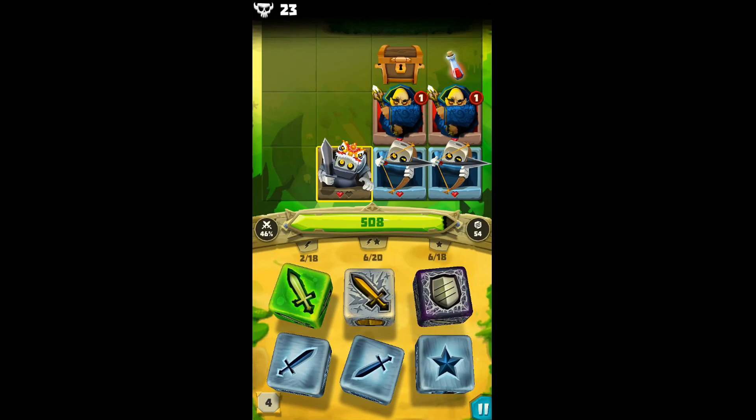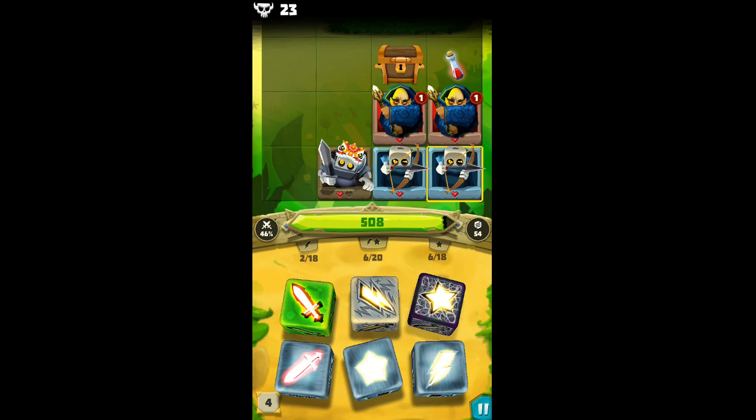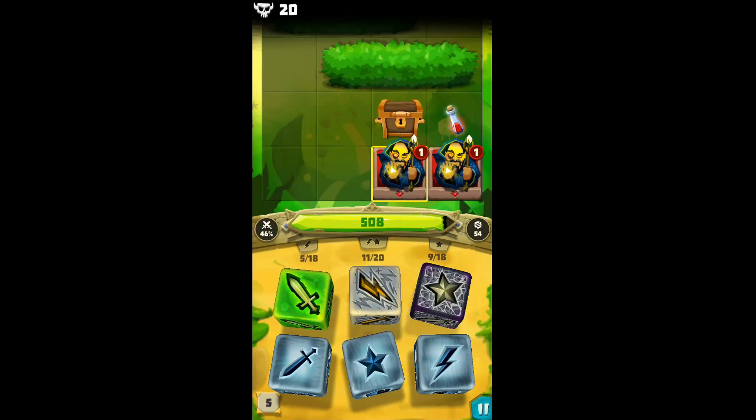Whenever enemies drop down a level, they are stunned and cannot attack. You can also target specific characters by tapping on them — so if I want to attack this archer guy first, I can do that. I can only assign damage to one target, and then the computer seems to just dole out damage to whoever it thinks needs to be killed. The little red numbers on these wizards are special power countdowns. Whenever they count down to one, on the next turn they will activate their special ability. If you tap and hold, you can see they do a lightning bolt for 83 damage — so I want to kill them.